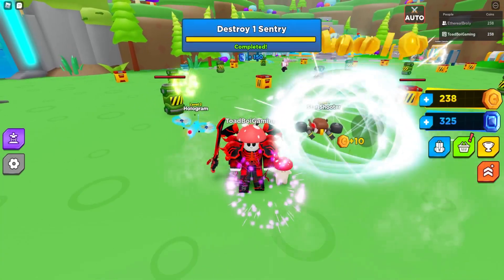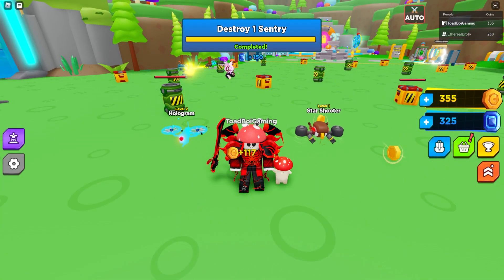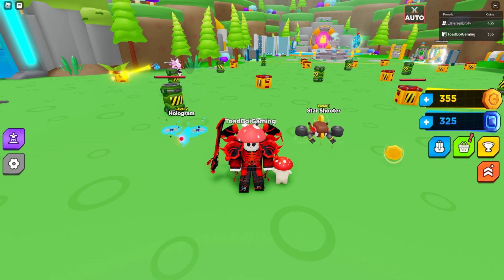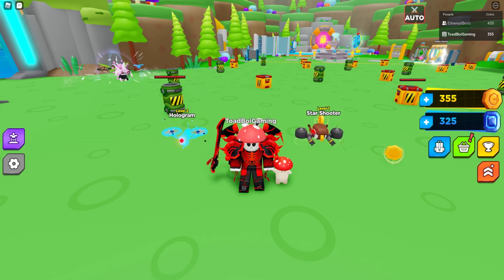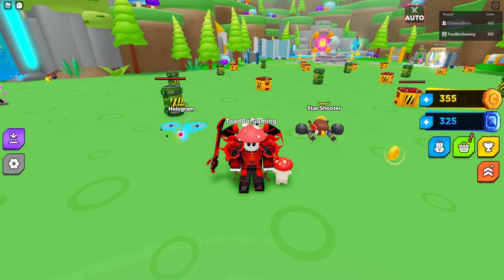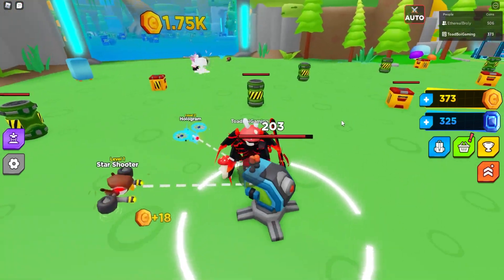Everyone's asking: what are the codes? I honestly don't know all of them, but we can use code 'Yummy Oats' for a coin boost. The game description says: 'Welcome to Drone Simulator — battle against enemies with powerful drones, level up your stats to become the strongest player, explore new worlds and secrets, unlock and upgrade powerful drones, climb the leaderboards.' Update one added a new world, shiny drones, a machine in World 2, 22 new drones, new achievements, and more. Updates drop every Wednesday and Saturday.